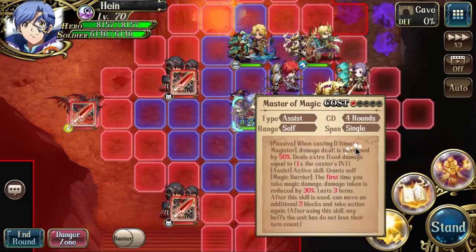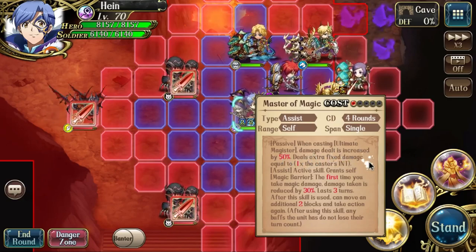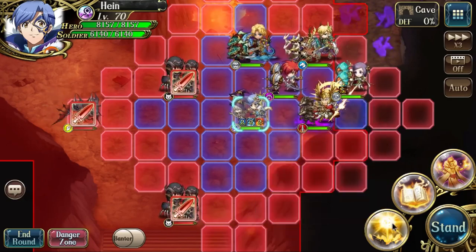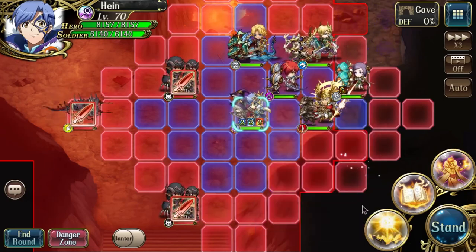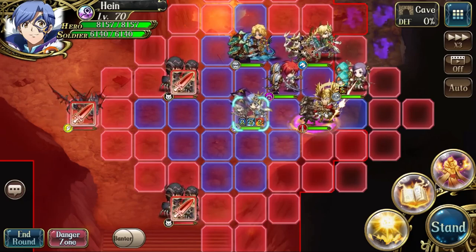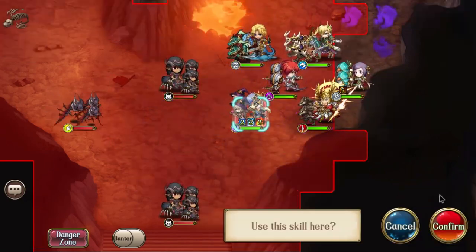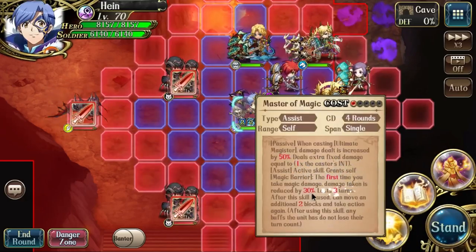This skill here is really good. When you cast, you get a damage increase of 50%, deal extra fixed damage as an ultimate — the 3C magister. So when you cast, it becomes 50% more damage and deals fixed damage afterward. After that you can act again.